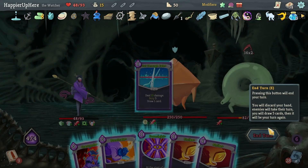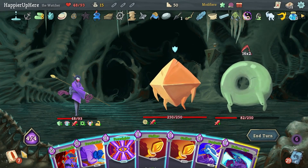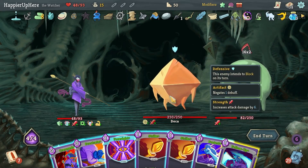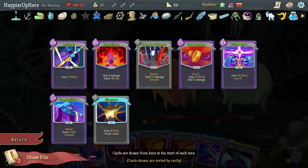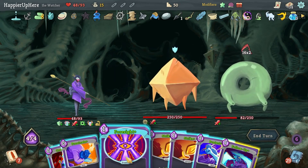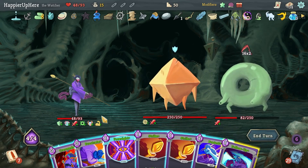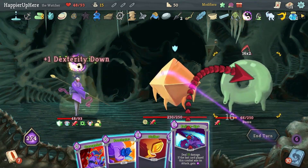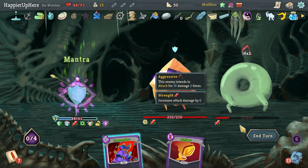Do I have a way to exit Wrath? There's a Tranquility but it's a little late. I would draw two cards with Crescendo but I don't want to rely on that — two out of seven is too risky. Let's do Foresight, a regular Strike, Follow-Up, then Protect — 27 — and Prostrate — 15. I need to play both.